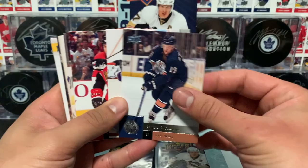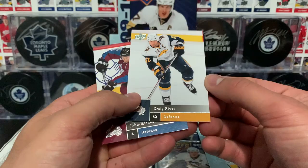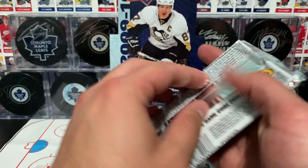Here's a look at the base cards: O'Sullivan, Quirk, Rutu, Talbot, Pura, Kopitar, Rivet, and Michael Lyles. Start off with an all-base pack.